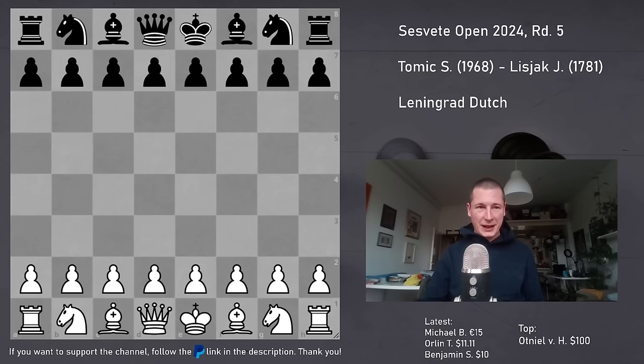Hi everyone, Stjepan here. I'm going to show you my round 5 game from the Cesvete Open I played in February. Before I start, I'd like to say that I had two New Year's resolutions at the beginning of this year. Number one, I'm not going to play the London anymore. Number two, I'm going to try to play more aggressively - meaning if I see a possible piece sacrifice and I'm not 100% sure it works, I'm still going to go for it, because I never did that before and I think that's important for the development of my tactical skills. That being said, here's the game.